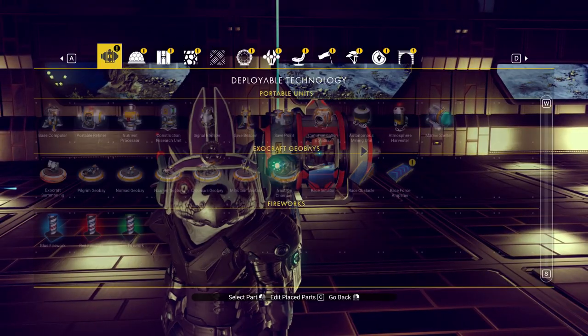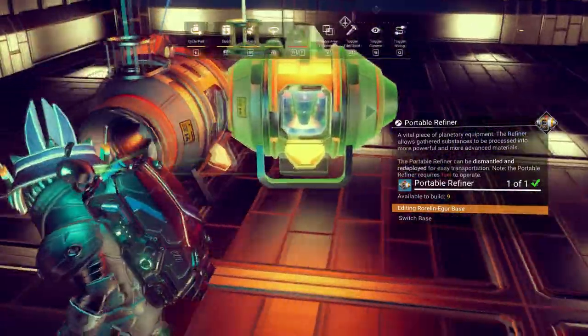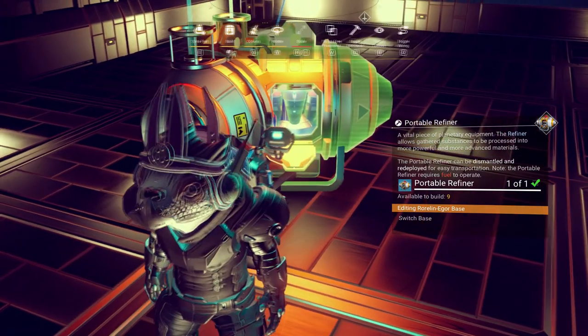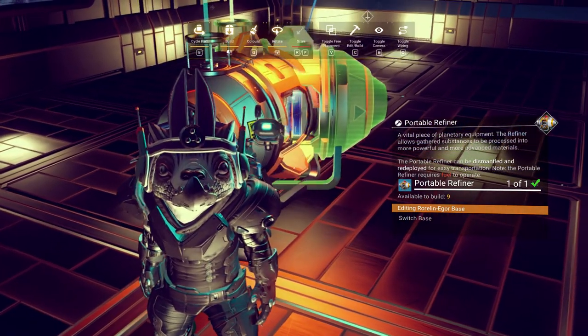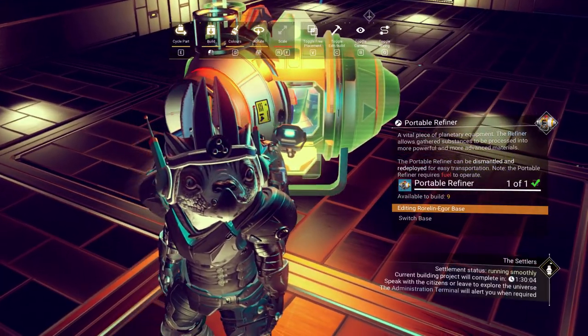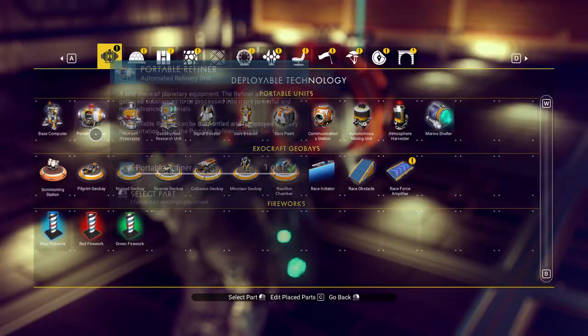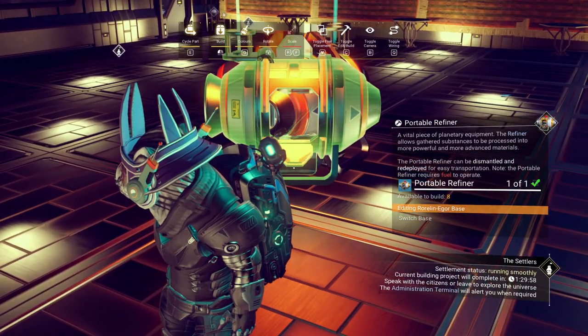The next thing I'm going to do is get another portable refiner, and we're going to cross its center with it and place it just slightly on the inside like that. Make sure it's kind of inside the center of the original one that you put down — something across those lines. Then we're going to do the exact same thing just on the opposite side. Fantastic.